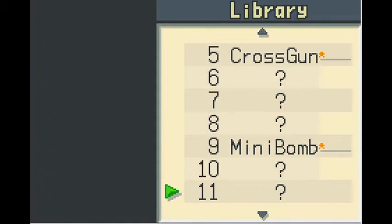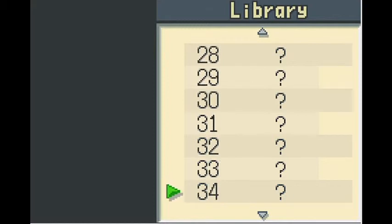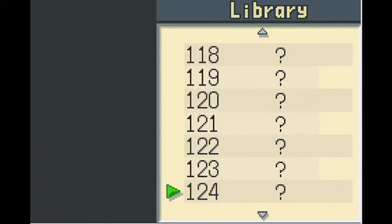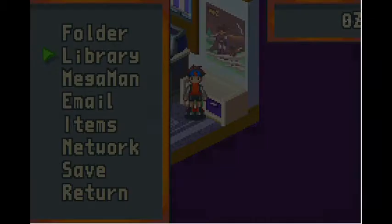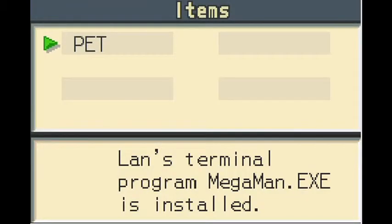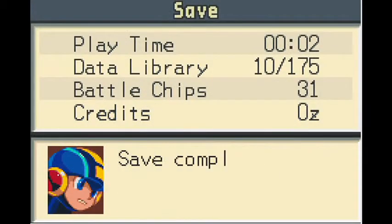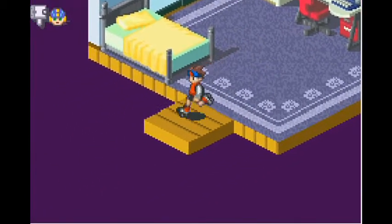Like the Pokemon games or almost any game with a collection aspect, you get a library to see how well your collection is going. There are a lot of weapons to look for, hunt down, and collect — every enemy in the game has its own weapon you can claim. The status screen, key items, and network mode — for playing against another person who owns the game — are also accessible, and save is self-explanatory.